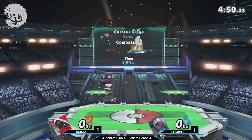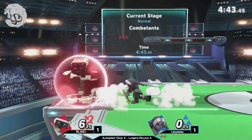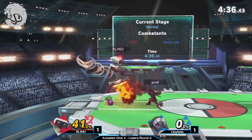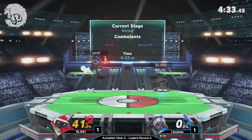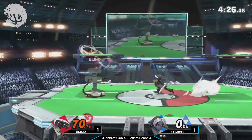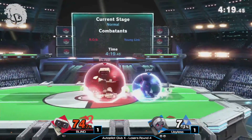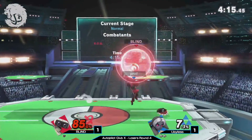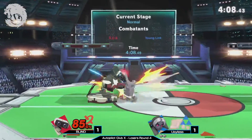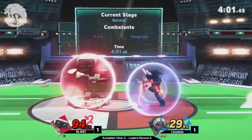Blind is on his last stock; Prof is still on two stocks. Look at the way Prof is playing now — it's like a repeat of Blind from game two. He's getting projectile plays comboing into forward airs and Nairs, racking damage bit by bit. Well-placed bombs to cut off certain movement options. Blind is taking so much straight damage from the boomerangs and arrows. Prof has barely even been touched yet, except by that gyro.